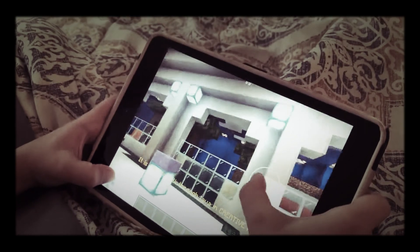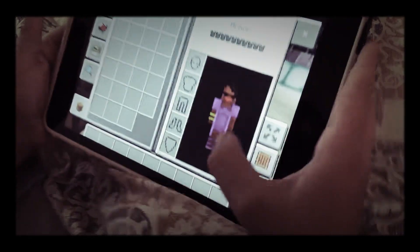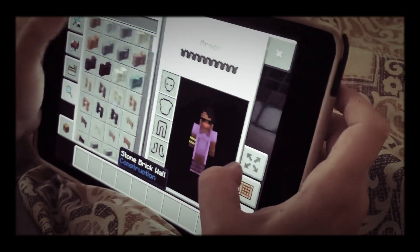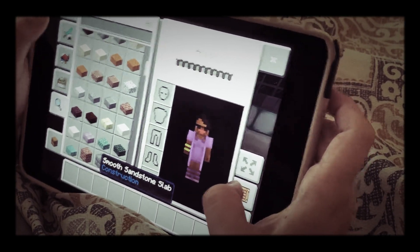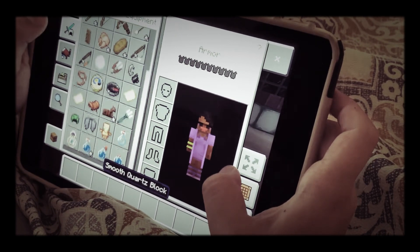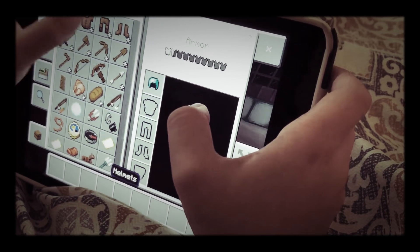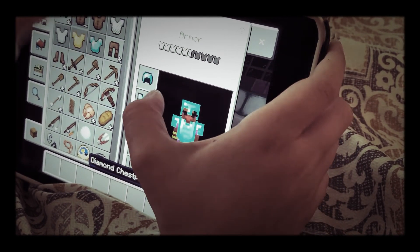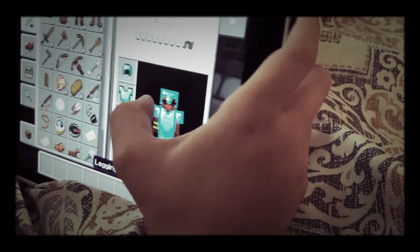I'm just gonna grab some TNT. TNT is an explosive, as you can see. I'm gonna get some armor too — so if something tries to fight me, I can be safe. This goes in my armor slot.